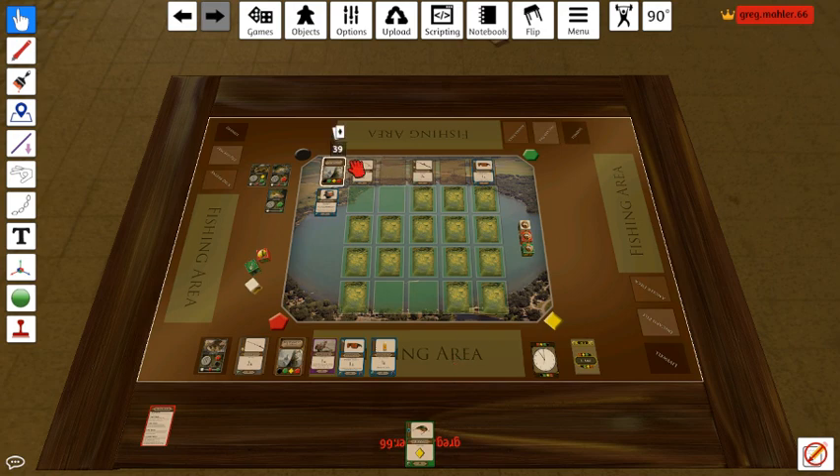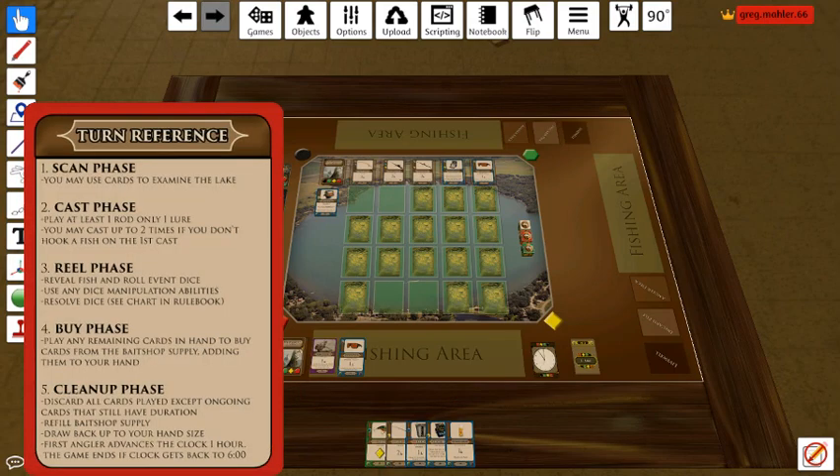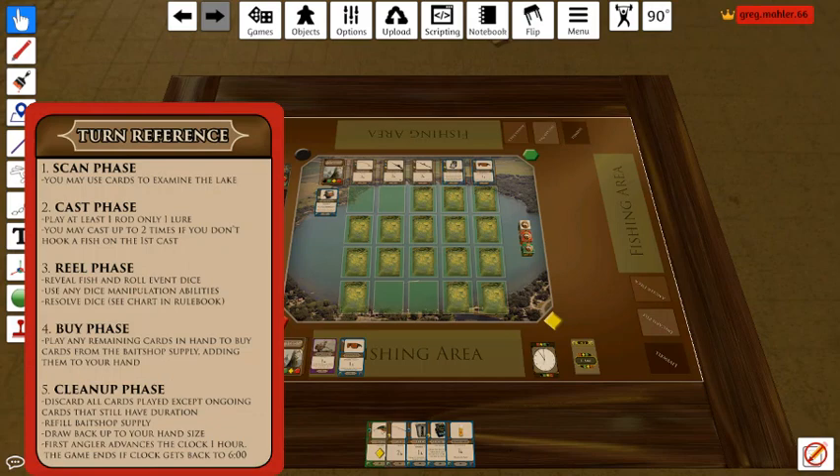Now let's go ahead and move into the cleanup phase and we'll go ahead and refresh the blade shop. I'm going to draw back up — looks like there's only one card left in the deck, so let's go ahead and flip our discard pile, shuffle, and draw three cards. We did refresh the blade shop and draw back up to five cards.